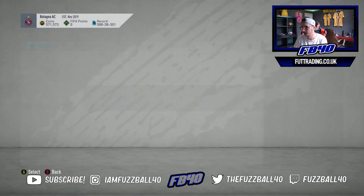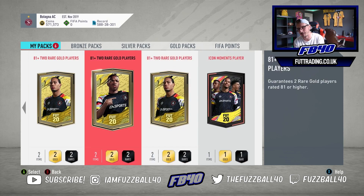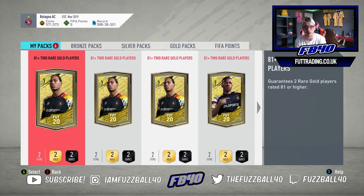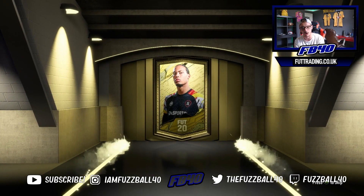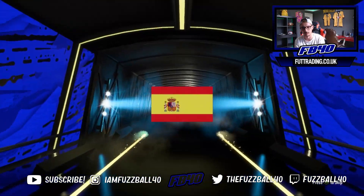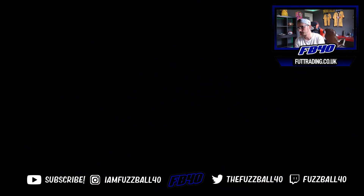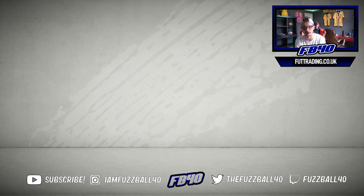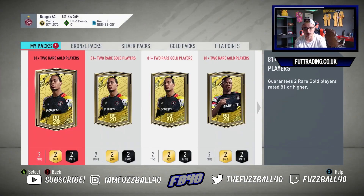We've got 81 pluses to open. There's so much stuff in packs right now - I did one earlier and got Leno Team of the Season and Gamero Scream. The 81 pluses are juicy. I don't think the 83 pluses are very good value - I think the 83 pluses are terrible value. But 83, 84 isn't bad, and the 81 pluses are alright. We got a border walkout but it's just a normal UCL card - an 84. Pretty much everything's back in packs apparently.